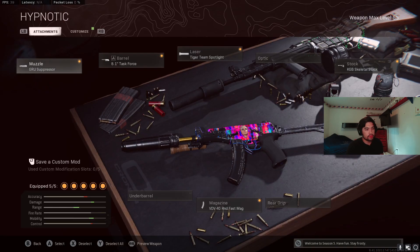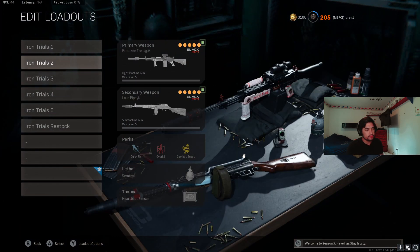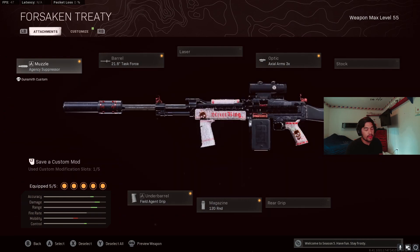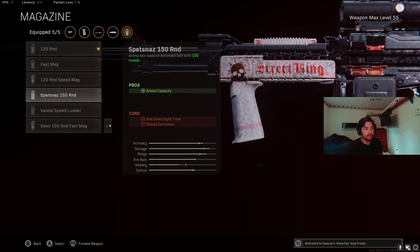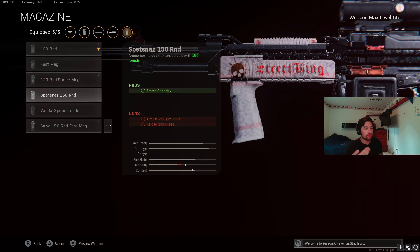Same OTS build is paired with the C58. You could switch stock for Bruiser Grip. Perks: Quick Fix, Combat Scout, Semtex, Heartbeat. Number two is the Stoner — unfortunately LMGs do really well in this mode. Number one is going to be a surprise because I've never put it in any loadout recommendation ever. The Stoner build: Agency Suppressor, Task Force barrel, AXE Arms 3x, Field Agent Grip, and instead of Fast Mag I run the 120-round mag because high ammo is king in this mode. You could go 150 — it hurts ADS but with higher health there's more time. I definitely wouldn't run Speed Mag; if you're going to hurt your ADS, go 150.